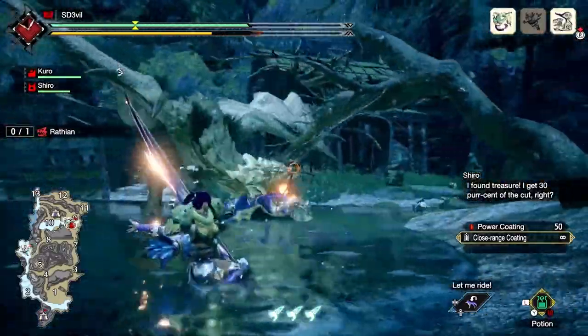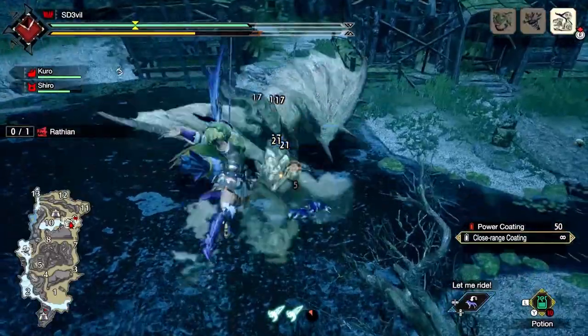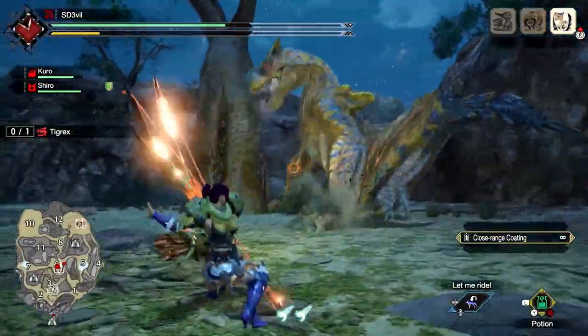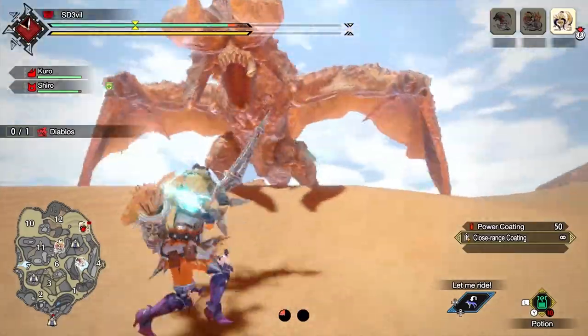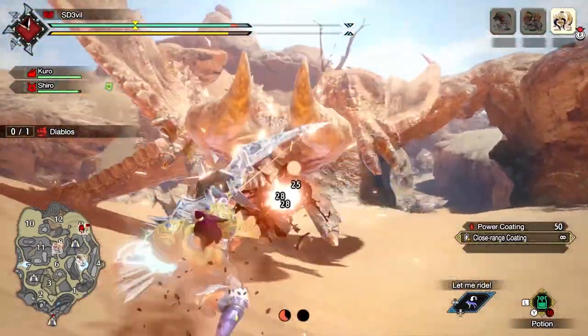Hey guys, it's ShortDevil here and welcome to my bow tutorial. In this video, I will be talking about the mechanics of the weapon, combos, wirebug attacks, switch skills, and armor skills that I would recommend to use along with this weapon. For the beginning of the video, I will be using the base bow, meaning that I won't be touching on any of the switch skills until later on in the video. So let's begin.